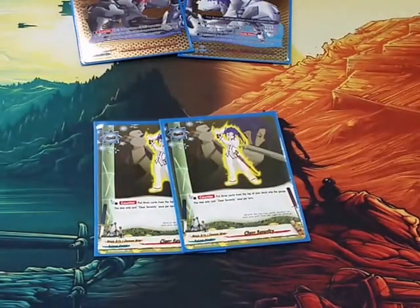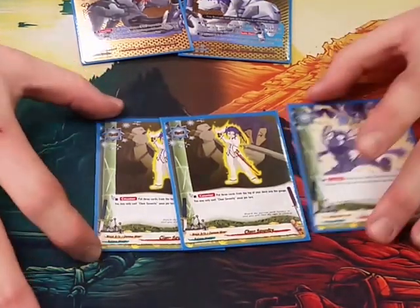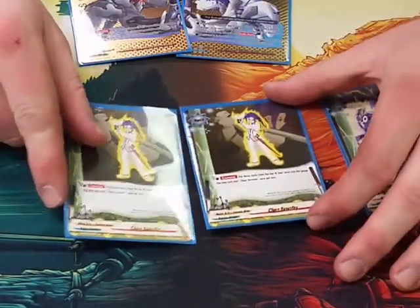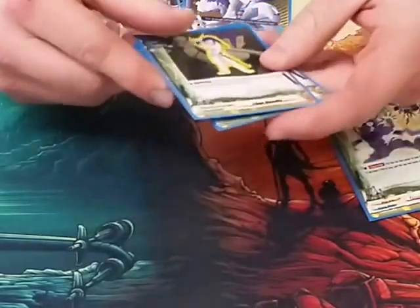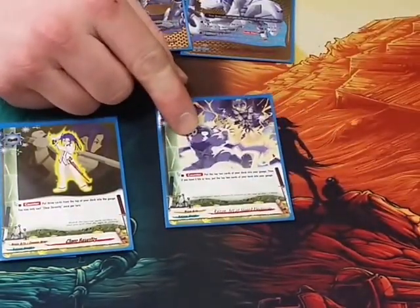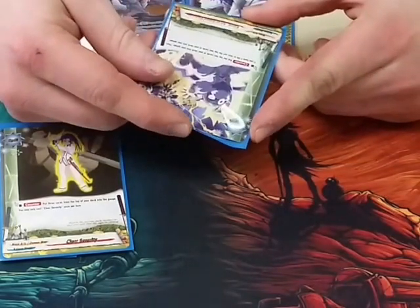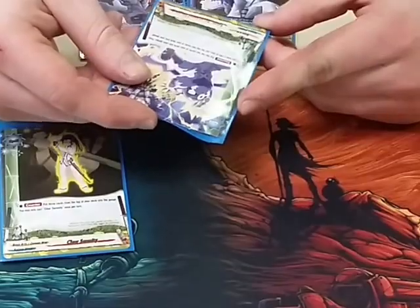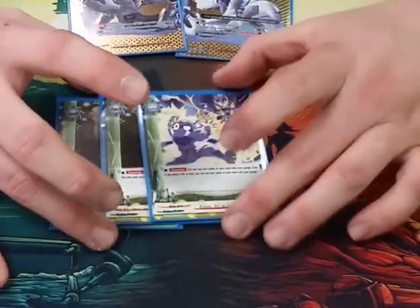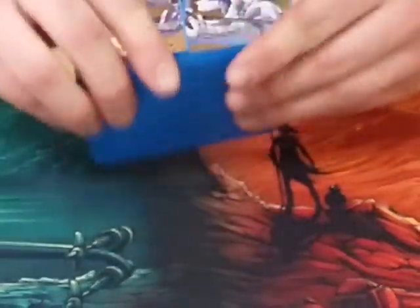We only play two Clear Serenities, and the reason is because I play one copy of Raiden, the Art of Stored Electricity. Clear Serenity is the counter card — cast cost, put three cards from the top of your deck into the gauge, once per turn. That's your initial free gauge card. We only have room for three gauge cards in this deck, so we play two of this and one of Raiden. Late game, Raiden comes in handy — it's the same thing, but counter, put top two cards into gauge, and then if you have five or less life, put two additional cards into gauge. So it gets us four gauge late game, which helps a lot and makes better plays for final phase.